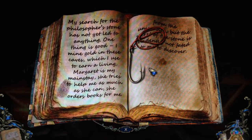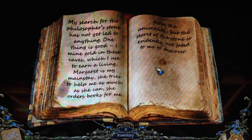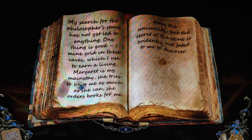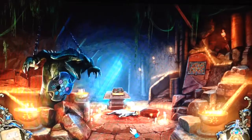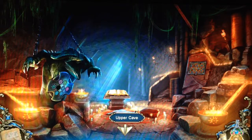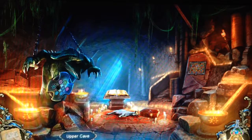My search for the Philosopher's Stone has not yet led to anything. One thing is good - I mine gold in these caves which I use to earn a living. Margaret is my mainstay, she tries to help me as much as she can. She orders books for me from the university. But the secrets of the stone are evidently not fated for me to discover. And there's another fingerprint! Well we already know it's Jack Oldman - we just have to prove it to the police.